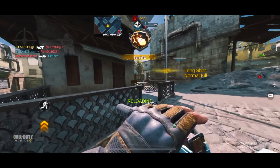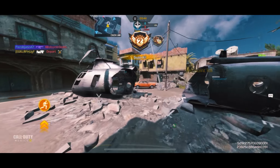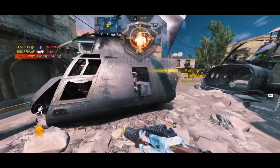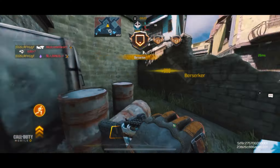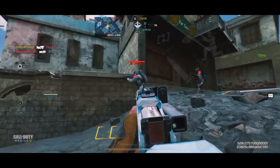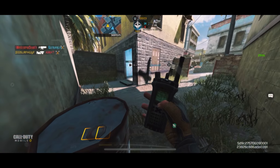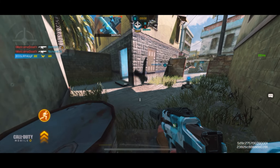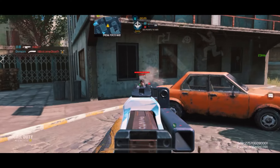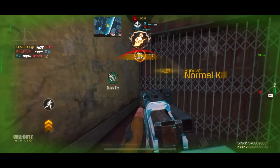Coming in at the number one spot, we have the Switchblade MX9. This weapon just shreds — look at that fast fire rate and basically no recoil, especially with the right gunsmith setup. The gunsmith link will be in the pinned comment below. It just absolutely rips through enemies. I came back to this game and the MX9 is just crazy — literally beyond crazy.